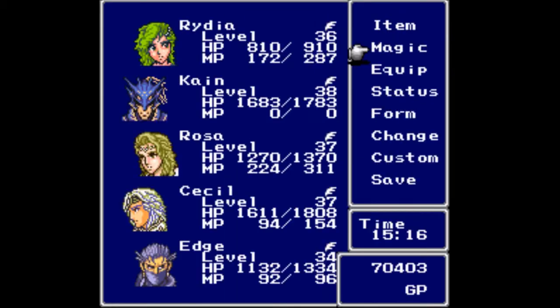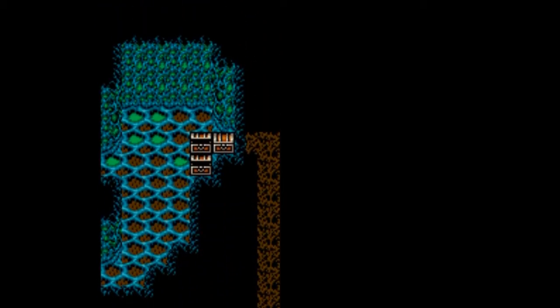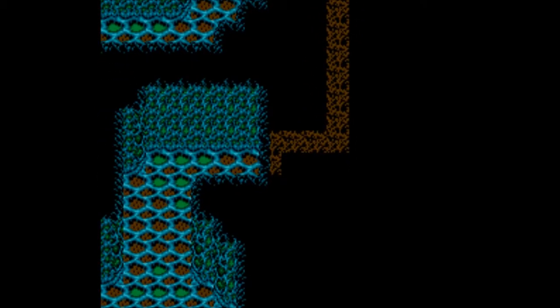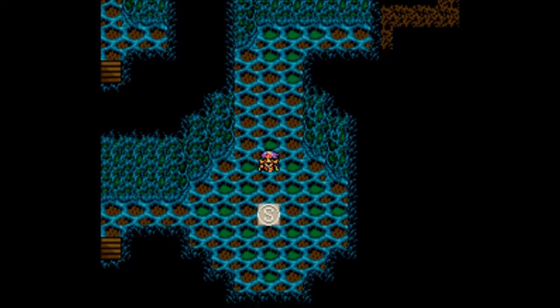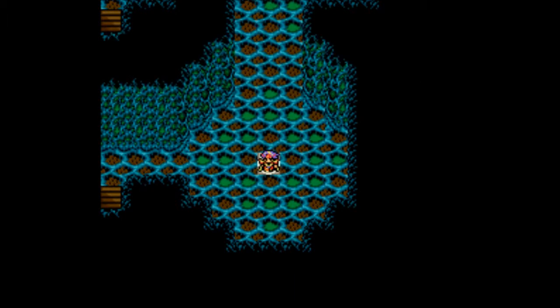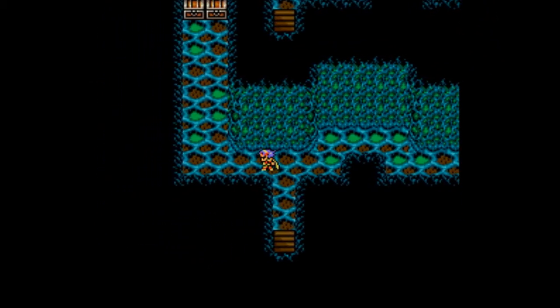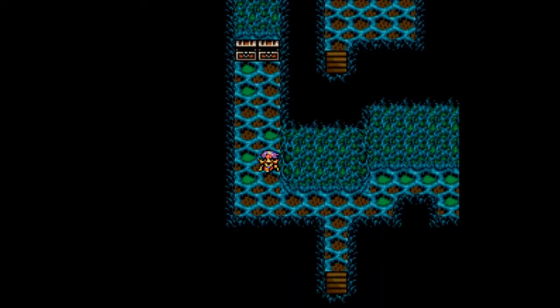I don't think I need to rest just yet - first I'd like to go up and through this secret passage we spotted earlier. Up here we do get an Elven Bow, an upgrade for Rosa when I want her to attack. With that treasure gotten and another enemy strike - now I can use the save point. Close to full heal, close but not quite. We need to head west - there's nowhere else to go except up here for more Gil and a Cabin to make up for the Tent I used. Cabins of course heal more.